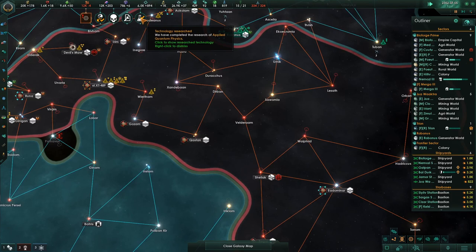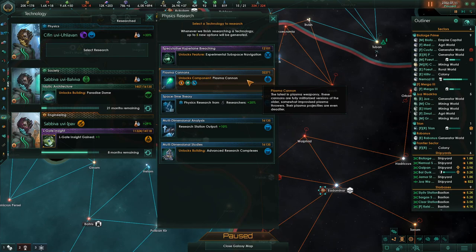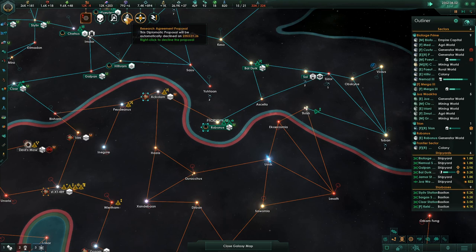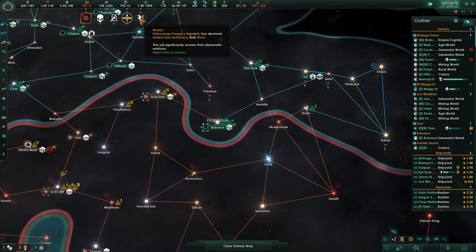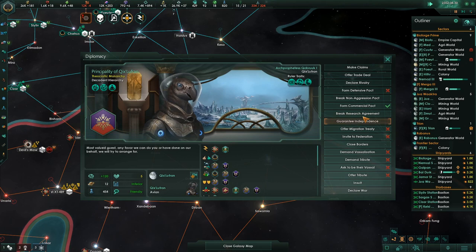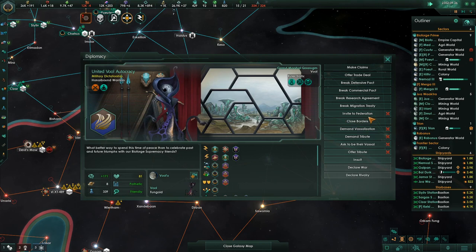Research complete — researchers now have plasma cannons, I want that. He's almost there; as soon as he's there he's the guy who's going to run over here and take all this. Research pact — sure. Borders closed by the Skunarian Commonwealth. The Ud Kavango People's Republic has declared the Vule arrival. Can we get them to form a commercial pact? Invite and federation — not yet. And what about the Vule? Fight in the federation — not quite yet, they're not there.